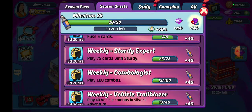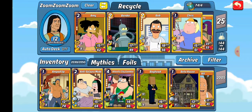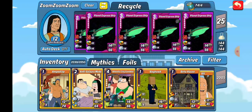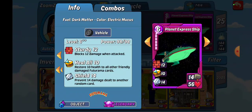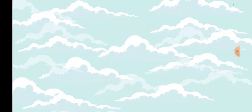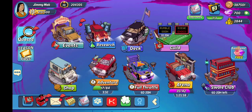Weekly Sturdy Expert: 75 total cards with Sturdy. I've gotten several of those because I am playing my vehicle deck and the Planet Express ship has Sturdy — that would be the Brick Wall. So 75 cards with that. Apparently I was not playing the Planet Express first because I was on auto.